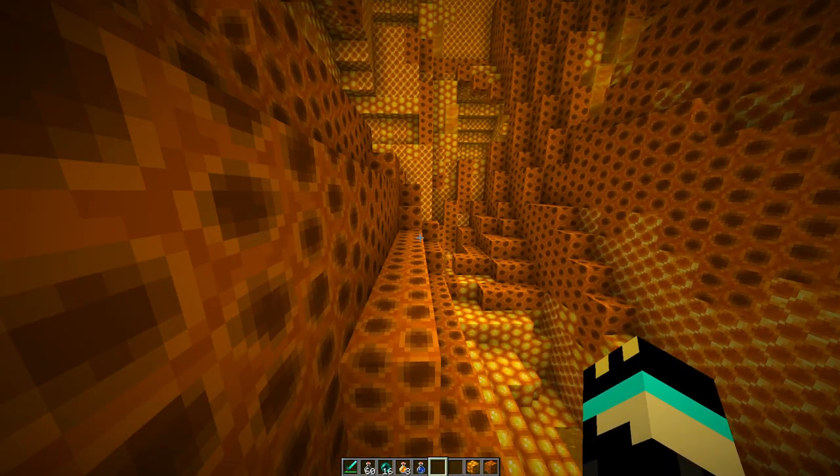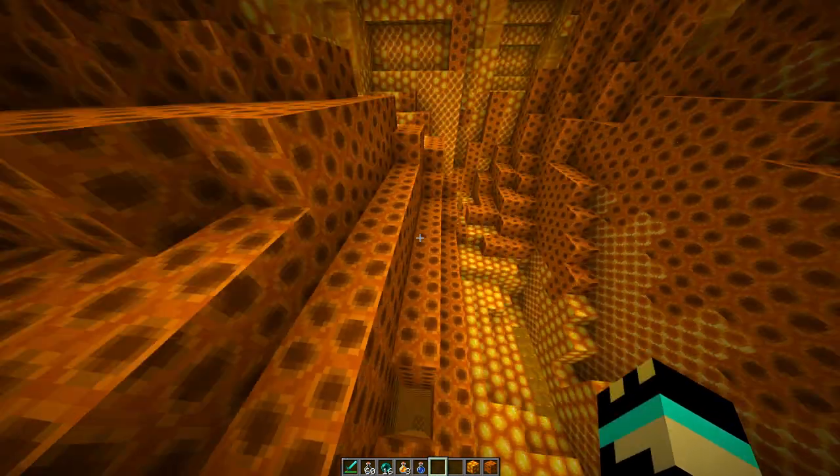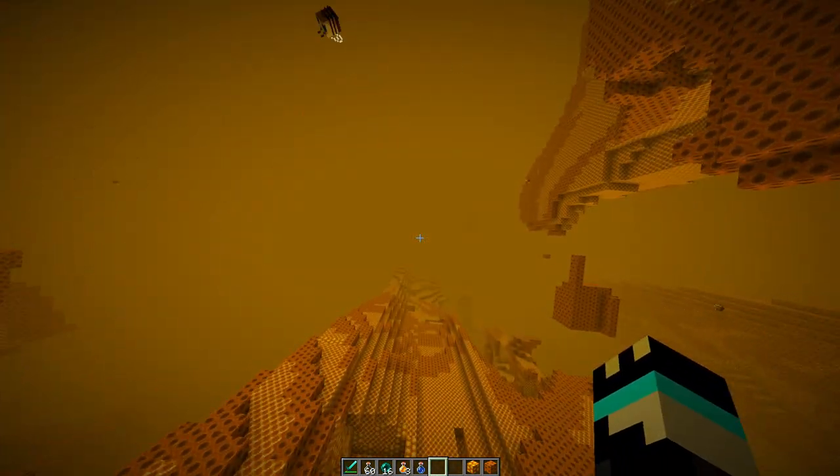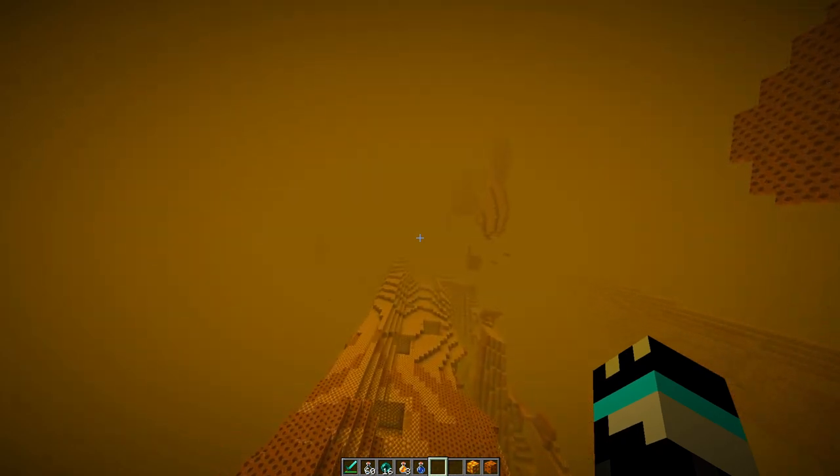So you may be wondering, how do you get out of this dimension? Well, there's two ways. One, you can fall through the world. Unlike other dimensions where you die when you fall through the world, the game will detect that you've fallen through and it will put you in a place in the overworld.